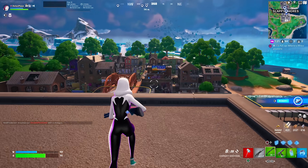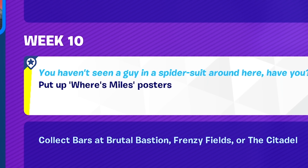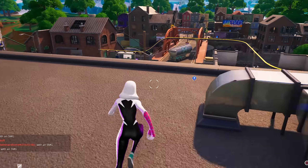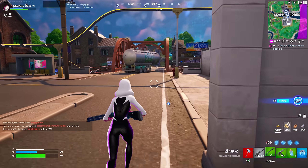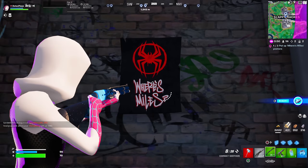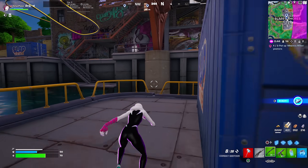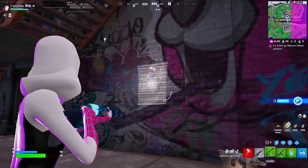Also at this location where Spider-Gwen is, there is a Week 10 challenge. It says Week 10 — put up 'Where's Miles Morales?' posters. I've actually marked these on my map and we can go actually put up a few right now. Here's the first one — we can interact with this. There we go, 'Where's Miles?' Obviously putting up these posters around the island is going to make Miles Morales come to the game. If you want to do some Week 10 challenges, go put up some posters around the map.